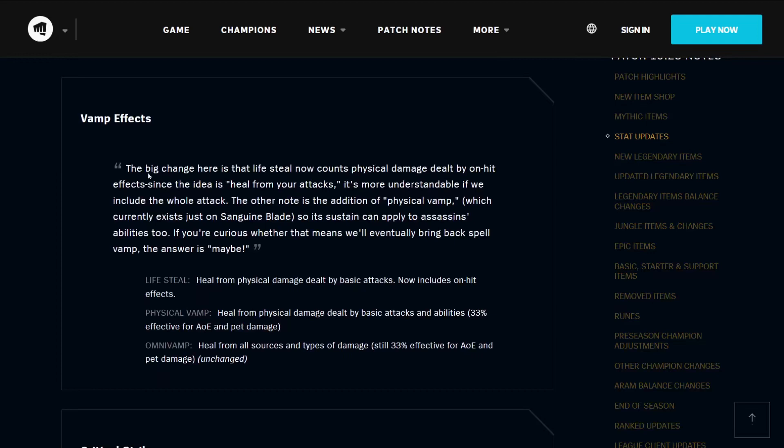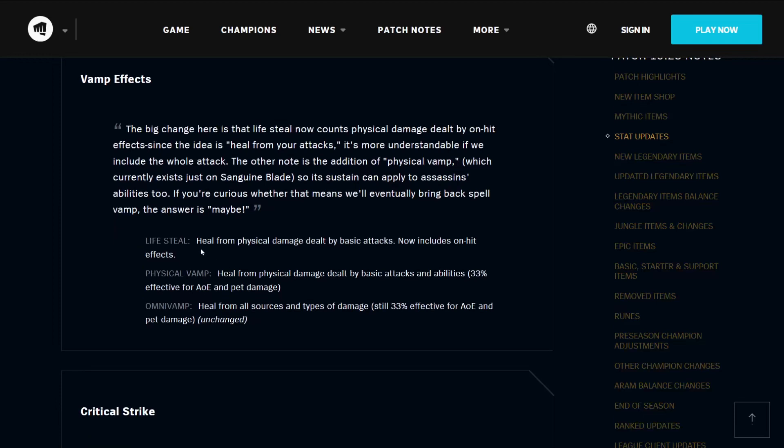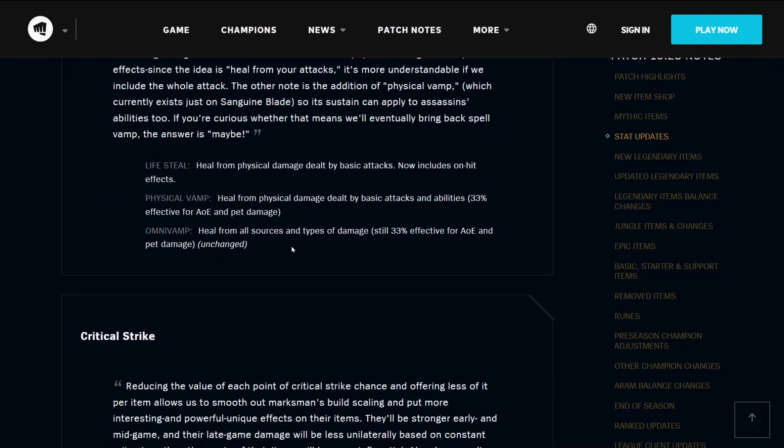Moving on to vamp effects. The big change here is that lifesteal now counts physical damage dealt by on-hit effects — since the idea is to heal from your attacks, it's more understandable if we include the whole attack. There's also the addition of physical vamp, which currently exists just on the Sanguine Blade, so its sustain can apply to assassins' abilities too. This includes lifesteal, which lets you heal from physical damage dealt by basic attacks including on-hit effects; physical vamp, which means healing from physical damage dealt by basic attacks and abilities at 33% effectiveness for AoE and pet damage; and omnivamp, which allows you to heal from all sources and types of damage, still at a third of the effectiveness for AoE and pet damage.